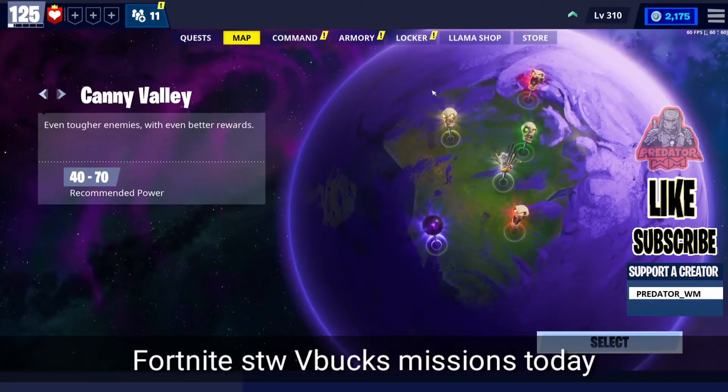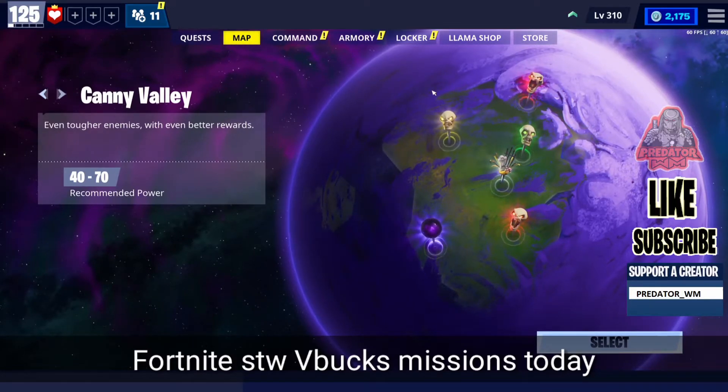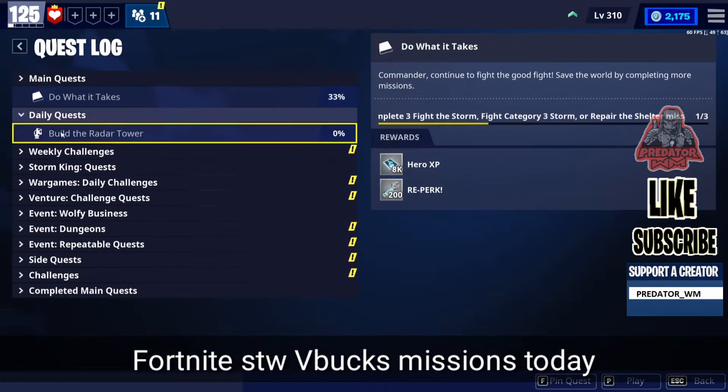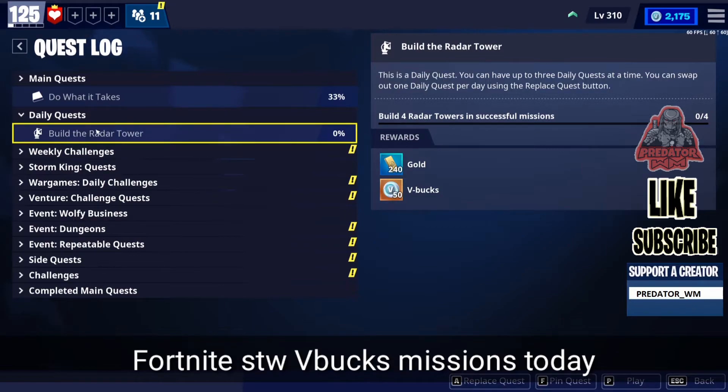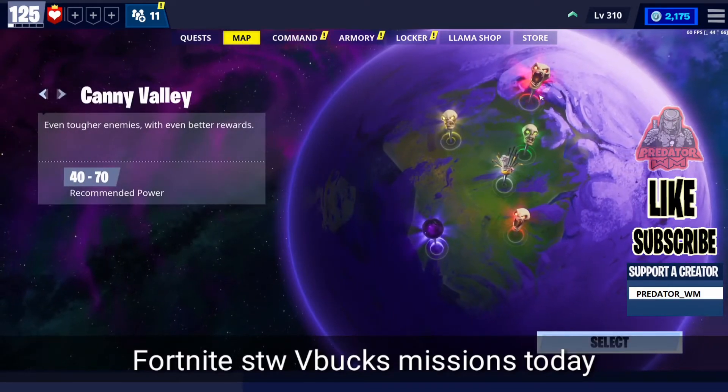Alright, let's get to today's subject. We do have three free V-Bucks missions today as I mentioned, but first let's check our daily quest. My daily quest is to build the radar tower — I need to build four in a successful mission and I'll get 50 V-Bucks. It's a very easy mission, just go to any build tower mission.